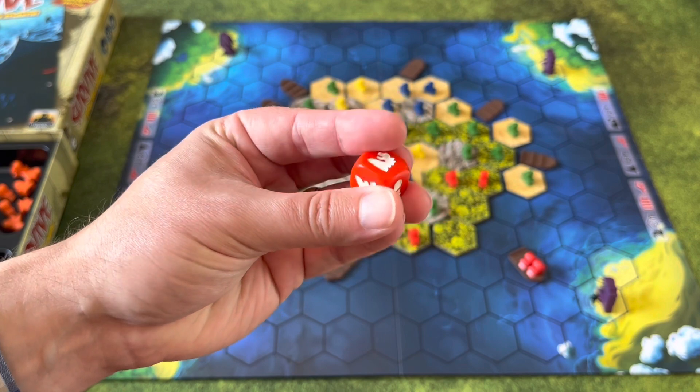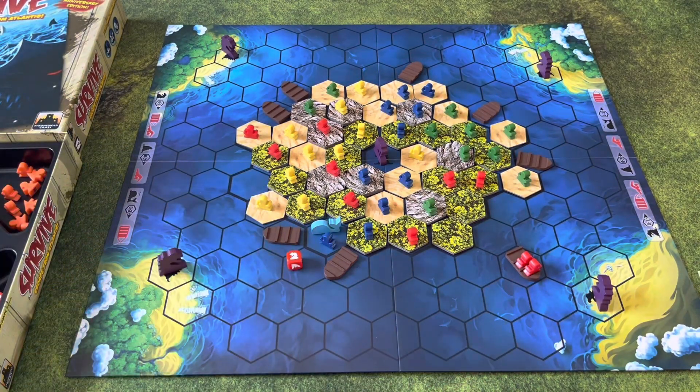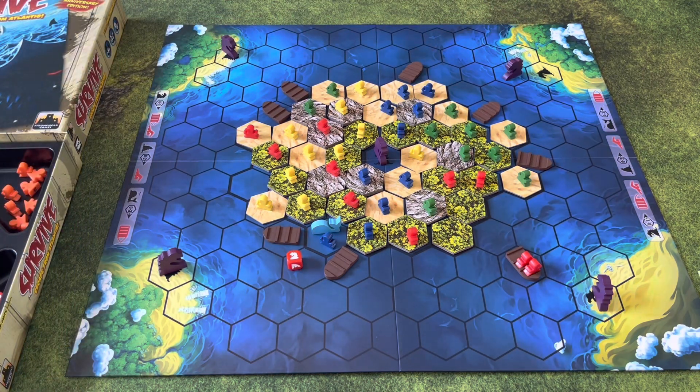The dice has a kraken, a whale, and a shark on it — each one appearing twice. We roll the dice and it says we move a kraken. The kraken only moves one space. As the red player, I don't want to move that kraken per se. Let's say this kraken up here — I have no red guys on that side — I'm going to move him closer to that boat. Krakens move one space, sharks move up to two spaces, and whales move up to three spaces.